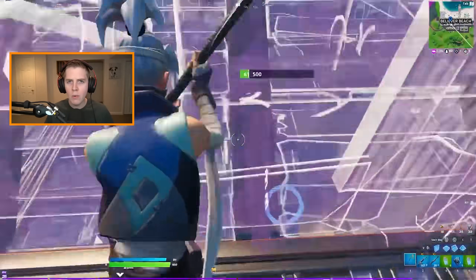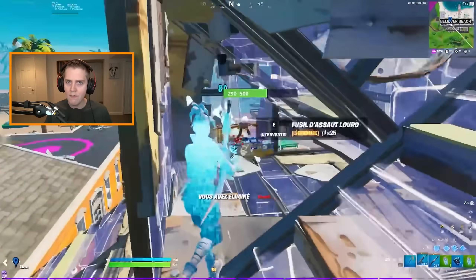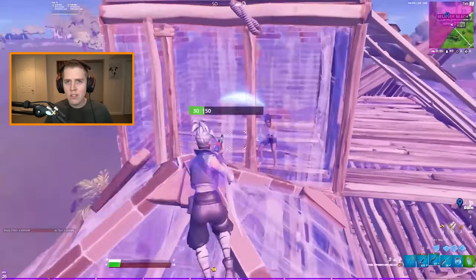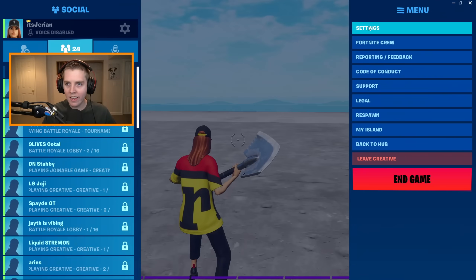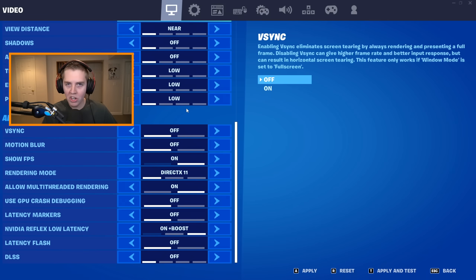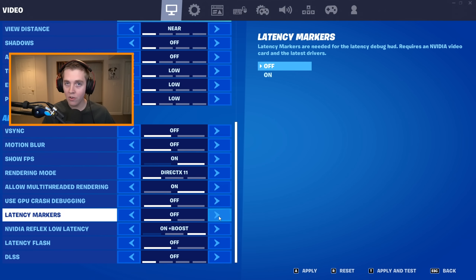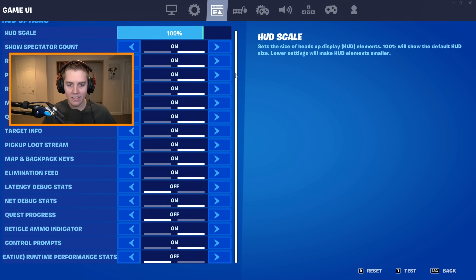To start off, I quickly want to show how you can measure your input delay in-game, literally inside Fortnite. This input delay setting can only be enabled on either DX11 or DX12 — either one works. Performance mode does not work for actually seeing the latency. What you're going to do is scroll down on the first settings page to where it says latency markers and turn that on.